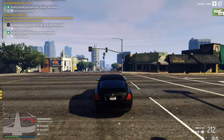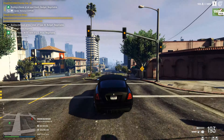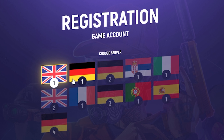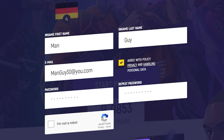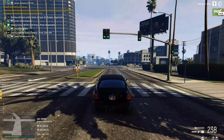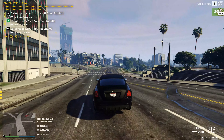Before we get into it, if you haven't already joined the server and want to, be sure to click the link down below in the description, click on start playing, select which server you want to play on, register an account and download the launcher and you should be good to go. But with that said, I hope you enjoy and let's take a look at the new battle pass.